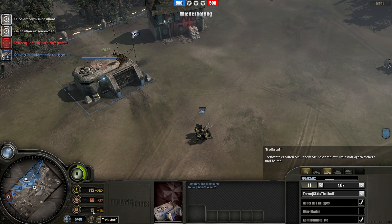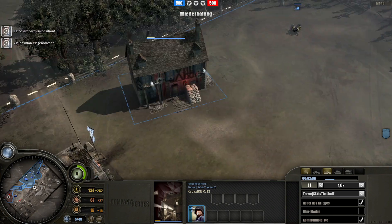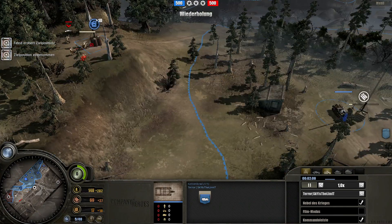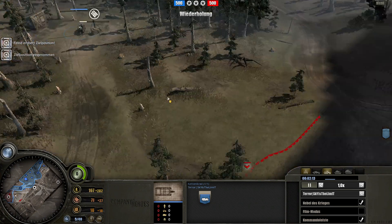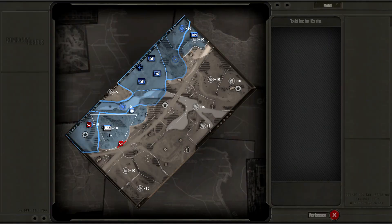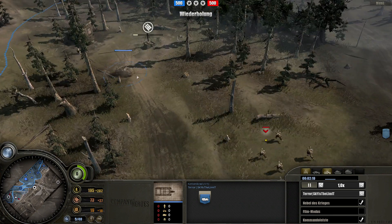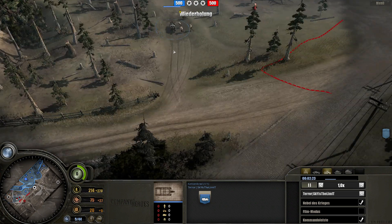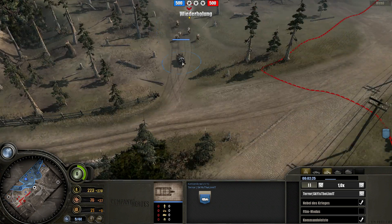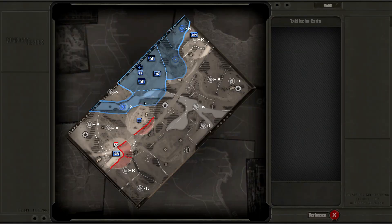I wait for 20 fuel — sorry, 20 fuel — and in the meanwhile I'm building more Grenadiers. I try to not get a lot of damage on my Krettenkrads so I sneak around. I also go for Luft Doctrine — this is a must. I un-cloak it for a second, go further, and cloak it again.